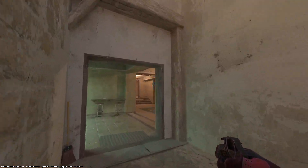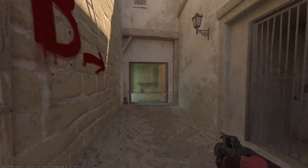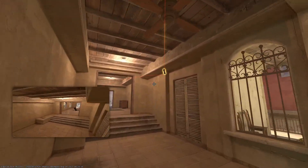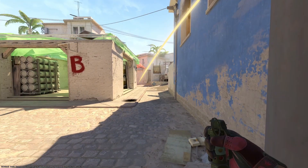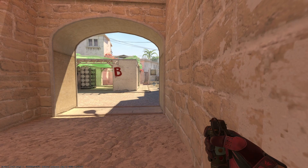If you're rushing B, you need to know this flash. When you reach this doorway and see this wall, aim at the top right corner. When you get to this point, left click and throw. This flash will pop under this window and covers multiple positions — under window, right side, as well as the bench side.